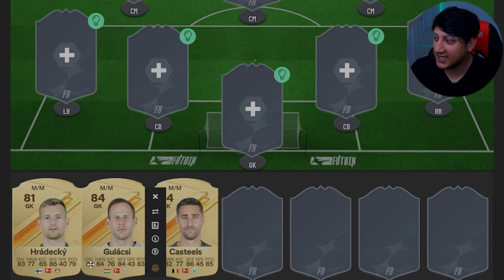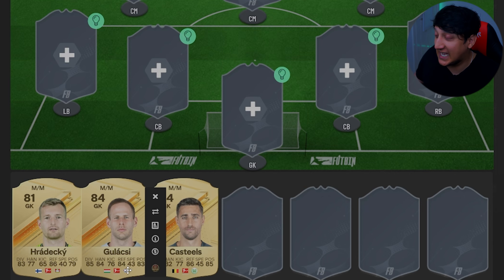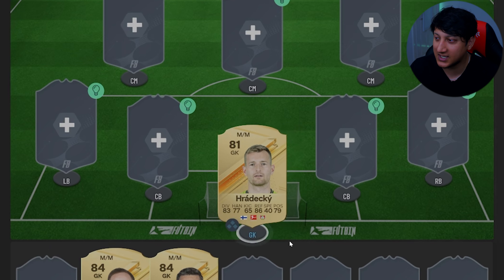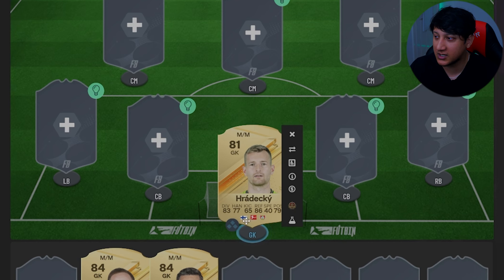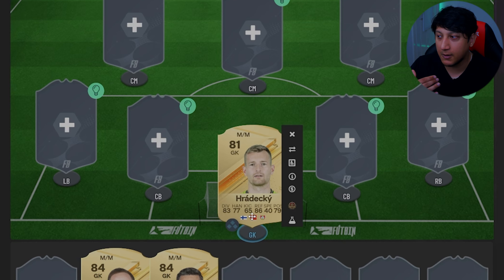I've got three options for the goalkeeper: Hradeki, Gulax, and Castiles. Castiles is the obvious choice but he's around the 1800 coin mark. Personally I would go for Hradeki - he's only 750 coins and he's pretty much going to do the job: you've got the diving, the reflexes, and okay positioning. If you can afford the extra coins, go for Castiles - his stats are 84, 82, 86, 85 compared to Hradeki's, so you're probably going to enjoy spending the extra coins there.